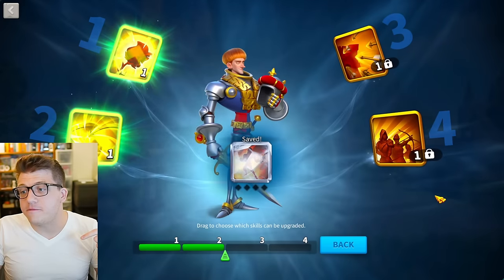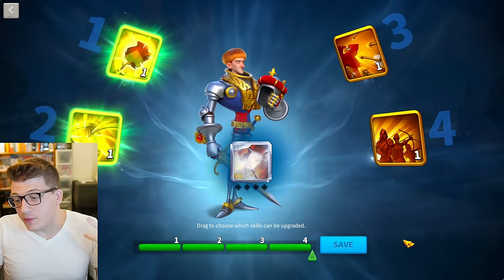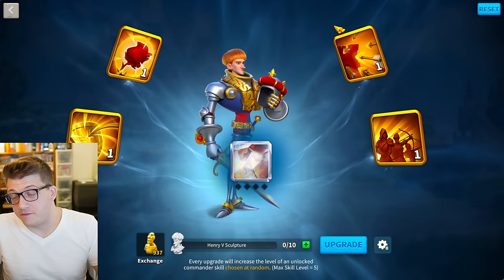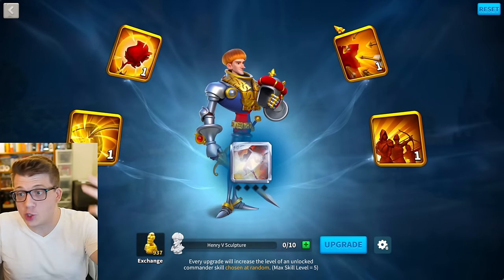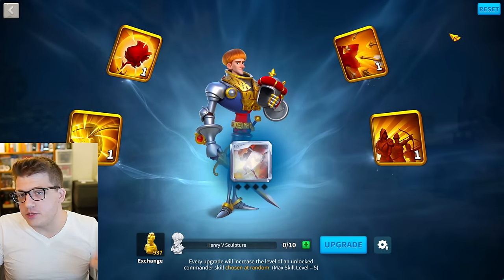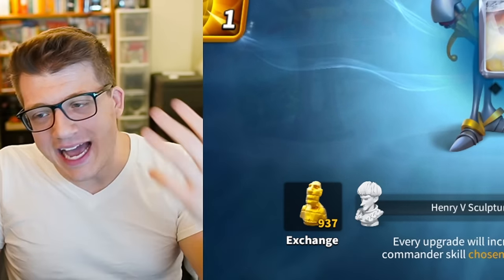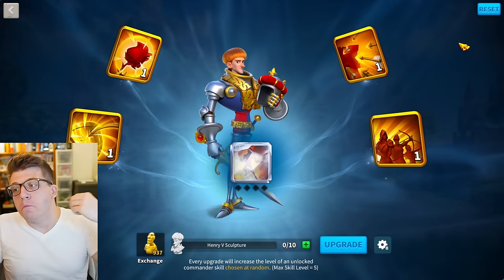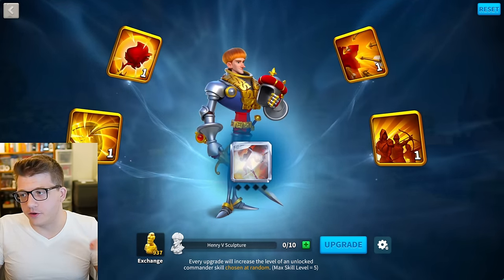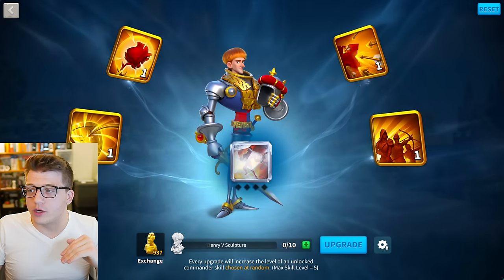If you get the 5-5-1-1 configuration you have a 50% failure rate because it can go in either skill. You might look at this from a surface level perspective and say 25% failure is lower than 50%, so surely it would be better to do the completely unlocked strategy. But the downside of that strategy is that you have to do more attempts, and therefore there are more attempts at failing and getting a skill point in the third skill. So even though the probability is lower, you're rolling the dice more times.